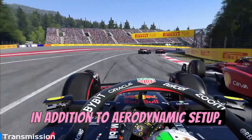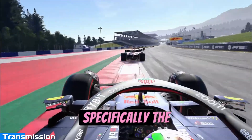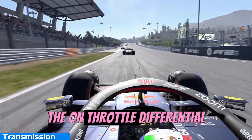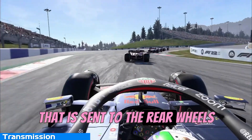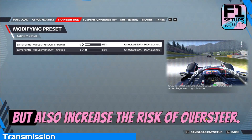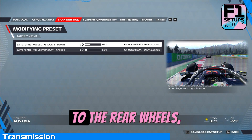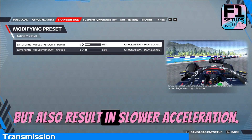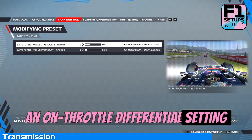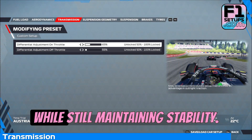In addition to aerodynamic setup, another key factor in optimizing your car's performance on the Red Bull Ring is the transmission settings. Specifically, the on-throttle and off-throttle differentials can greatly impact your car's handling and acceleration out of corners. The on-throttle differential controls the amount of power sent to the rear wheels when you apply throttle. For the Red Bull Ring, we recommend starting with an on-throttle differential setting of around 65%, providing a good balance between acceleration and control, allowing you to get on the power quickly out of corners while still maintaining stability.